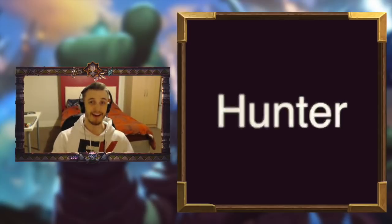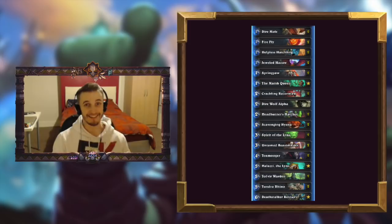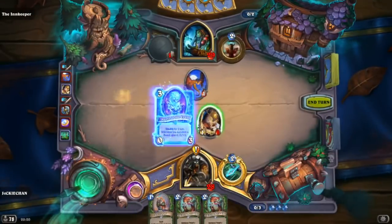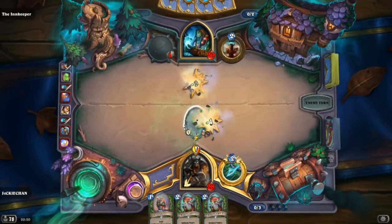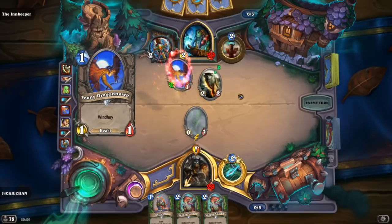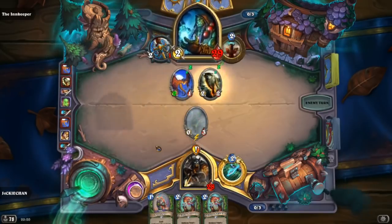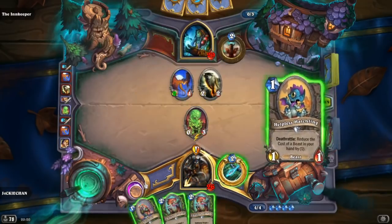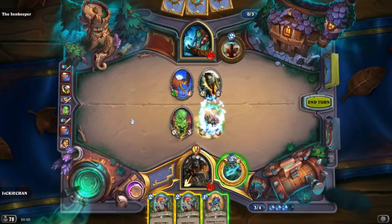For Hunter, I've gone with a Quest Hunter. Quest Hunter has been one of my favorite all-time decks, although it's never really had much success. The deck does have a few good new cards though, which could really help. We have Helpless Hatchling and Springpaw, which are two new powerful 1-mana beasts that can help you complete the quest faster while actually doing good things for tempo. Springpaw synergizes with so many things in this deck — like Crackling Razormaw, Dire Frenzy, Scavenging Hyena, and it's fantastic with Toxmonger.